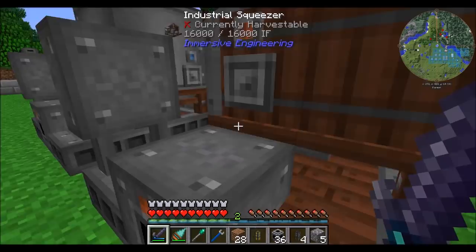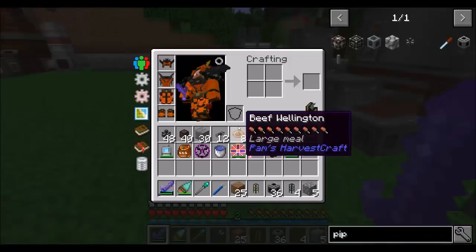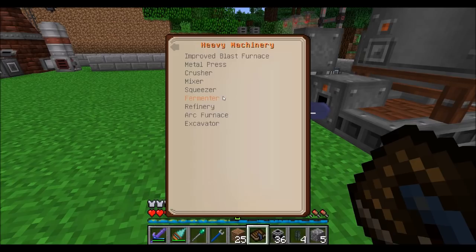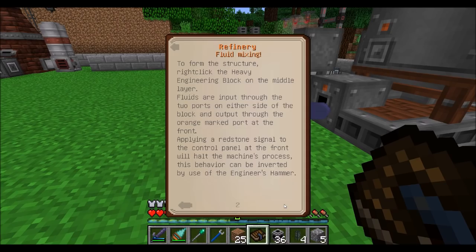Today's episode will be focused upon turning these two into a fuel source. For that we're going to need to flip through this book of heavy machinery and find ourselves a refinery. The refinery will combine plant oil and ethanol into biodiesel, and then we'll use the biodiesel to generate power. We can start getting away from this ugly mess of stuff which is just a temporary solution to getting power working over here.